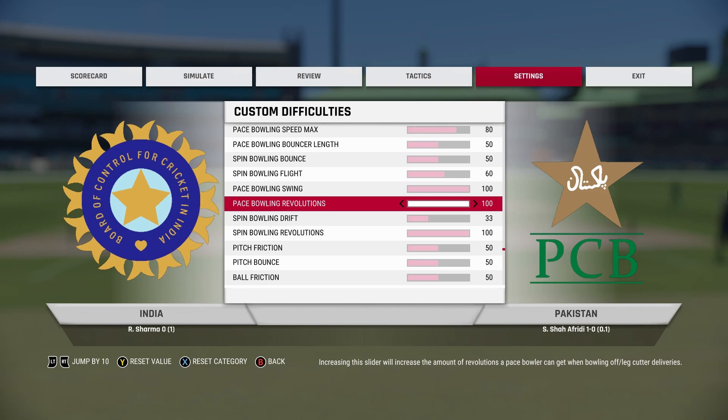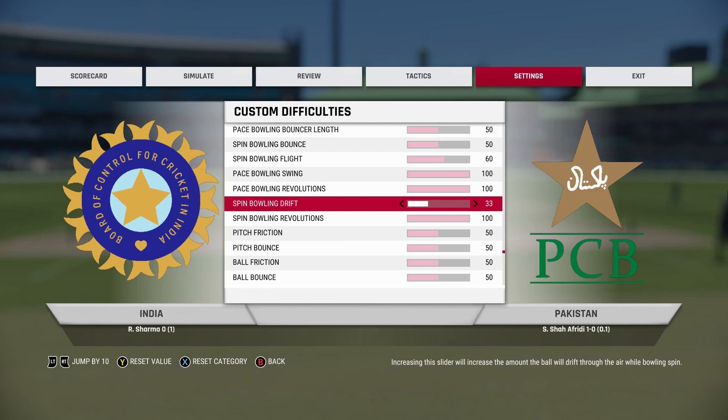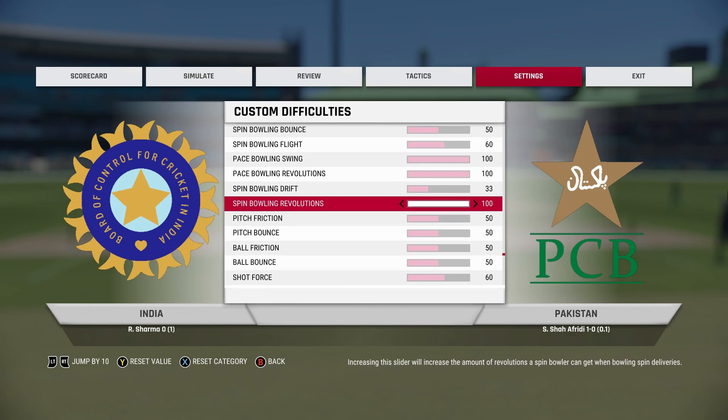If you want, you can change these two according to the pitch: when it's a green track you can increase swing, and when it's a dry wicket you can increase revolutions. Do not increase spin bowling drift at all, because if you increase it even a little bit, the AI start bowling wides on the leg side almost every ball. It's unrealistic and it gets boring, so keep that as it is.